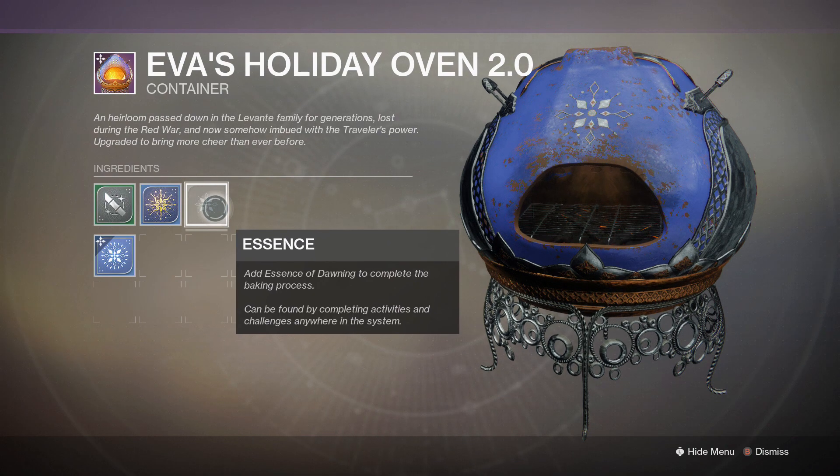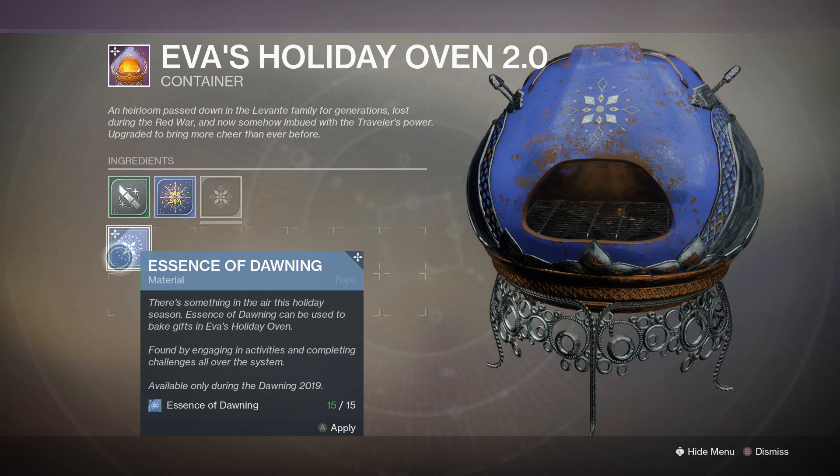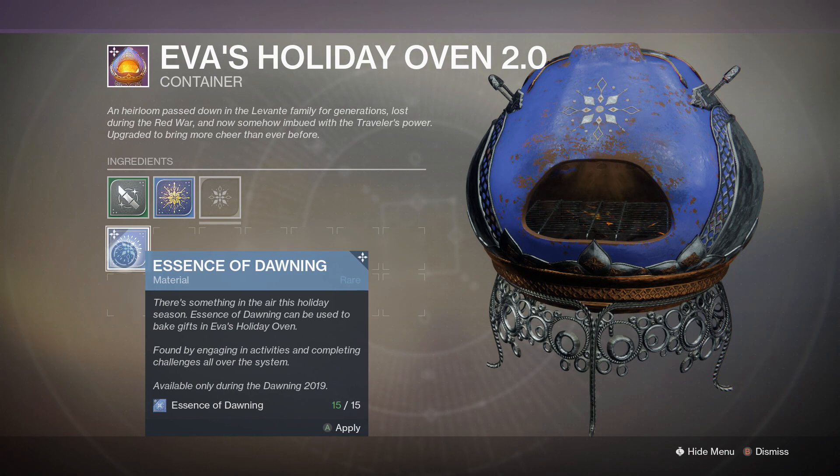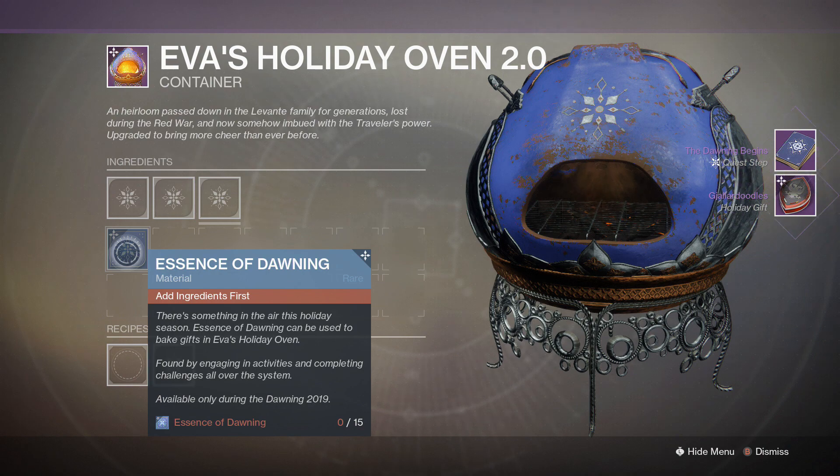Add Essence of Dawn to complete the recipe. For Essence of Dawning, of course, it can be found by engaging in activities and completing challenges all over the system, so you'll be able to get plenty of Essences if you do some serious grinding. For this one, you need only 15. Let's apply that.